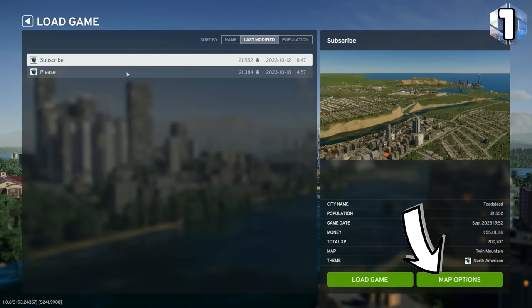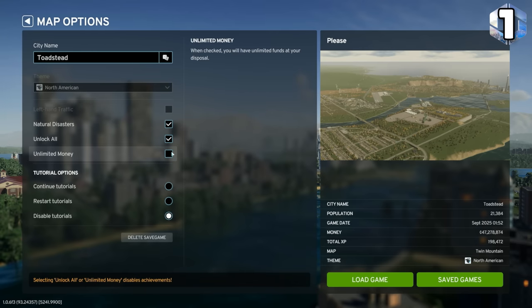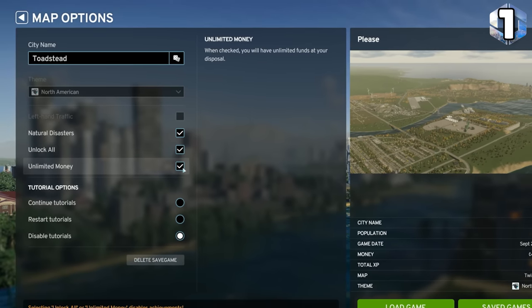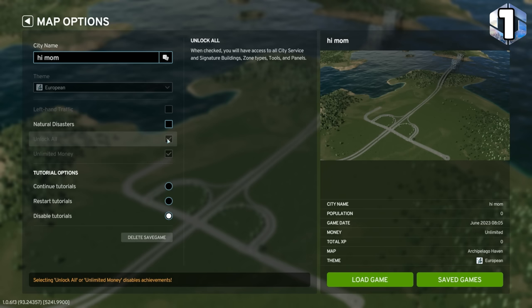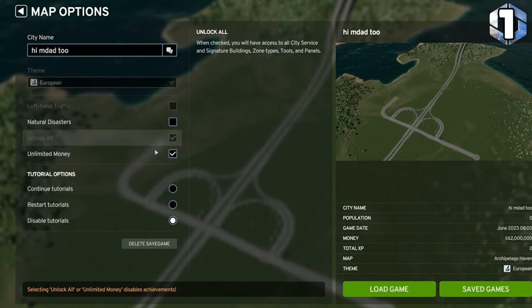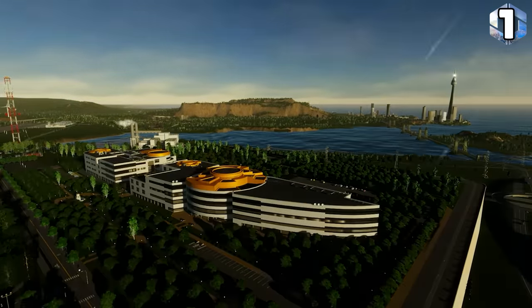When you load an existing save, you can use the map options button to toggle natural disasters, unlock all, unlimited money, and tutorials. But there are certain restrictions on unlock all and unlimited money. If you started your save with all options turned off, you can turn all or any of the three on. If you started with unlock all and unlimited money on, you cannot turn them off. Natural disasters can be toggled regardless of its original setting.